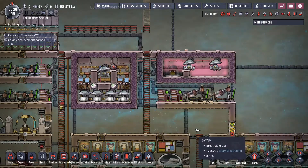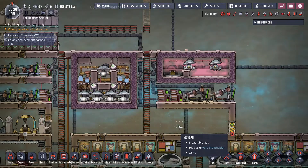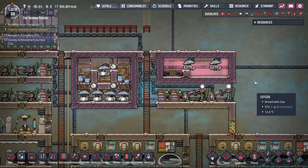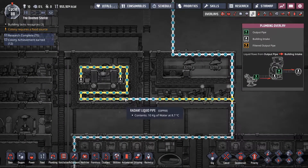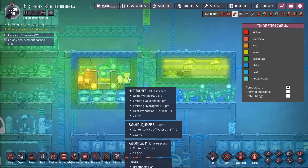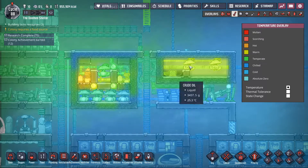So I came up with this compact design. This is good for up to 16 duplicants before you need to expand it. Let's go over some of the simple details that make it work with iron ore. As long as your water is below 75 degrees, just run radiant pipe. A little bit of radiant pipe cools down the oxygen and cools down your setup — everything doesn't overheat your base or your pumps.